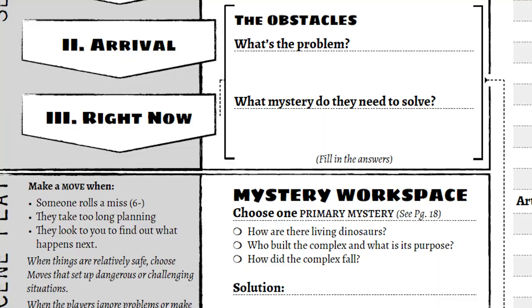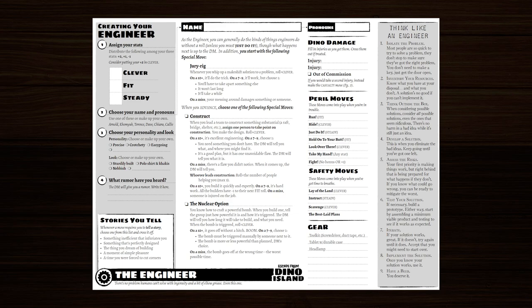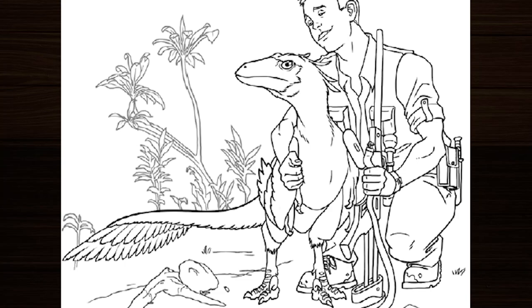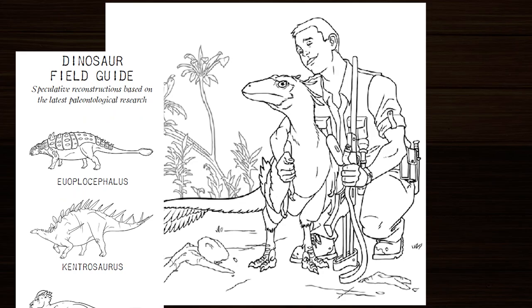It's super practical and I bet it's super useful in play. The hero playbooks are well laid out for both character creation and play. The surprisingly brilliant bit, though, is that each contains a thematically appropriate sidebar — for the doctor it's first aid procedures, for the hunter it's animal signs. This might seem like a funny little bonus, but I think it's much cleverer than that. These sidebars give you stuff you can deploy straight away to make yourself sound like an engineer, a paleontologist, or a hunter — helping you get straight into the action and into your character.